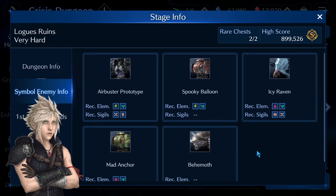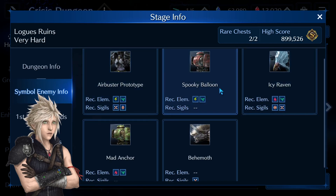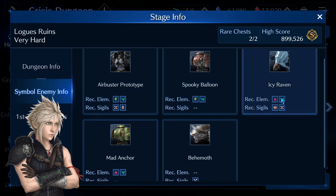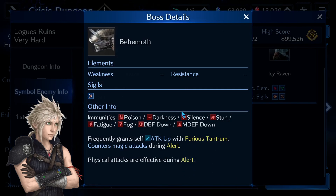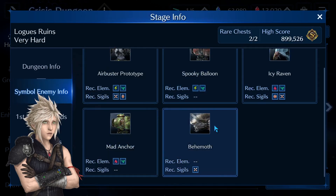Going through the dungeon info, I would recommend bringing all three elements. The main element in this dungeon is wind, but also fire and lightning. For the sigil itself, I recommend bringing only the X sigil, but in this case bring a physical sigil — that's Ruin Blow X sigil — because of the Behemoth. Behemoth is the final boss and during his sigil phase, which is alert, if you do any three magic attacks he will counter you with a quite strong Flare attack, and ideally you want to avoid that.